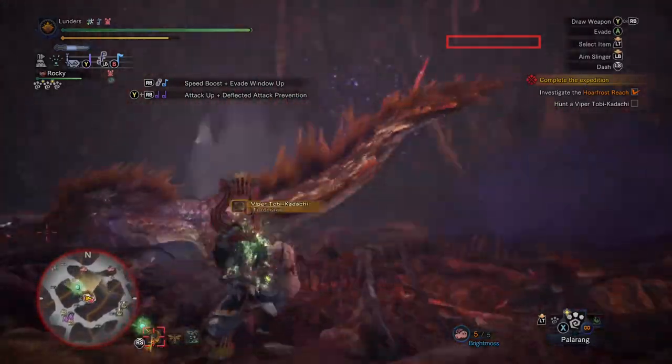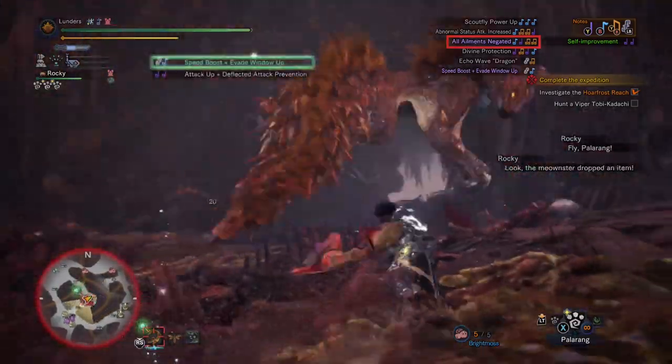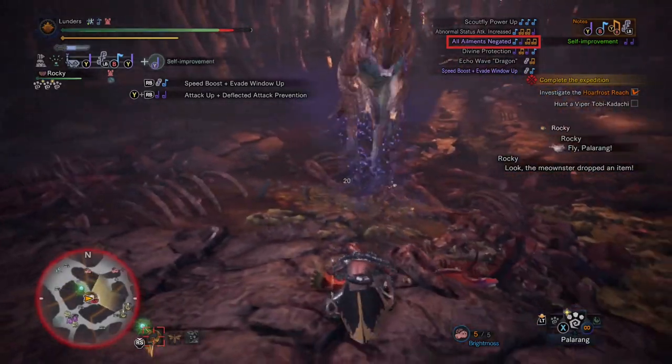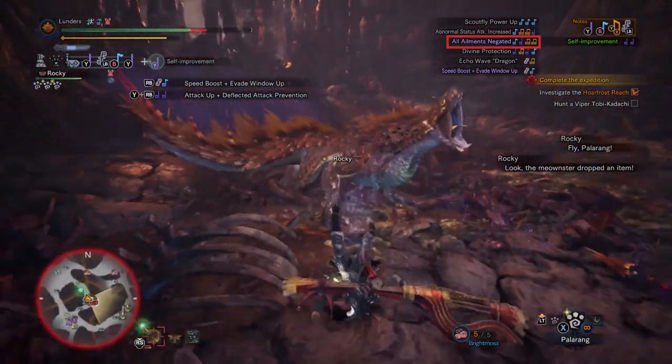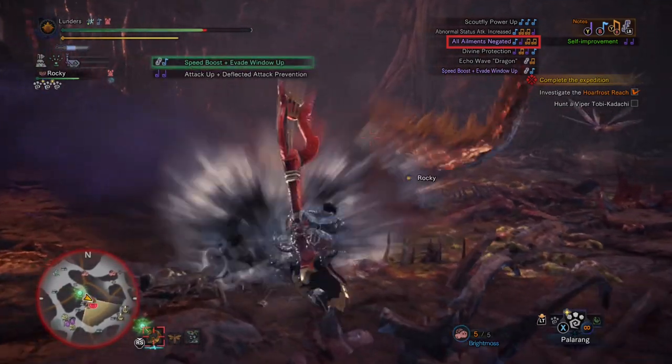With me coming out fine and him becoming poisoned. Ailments are no joke in Iceborne, and if you're going to try Hunting Horn, I would absolutely recommend that you try to build a Teostra Horn as soon as you can, so you have that All Ailments Negated song in your back pocket.